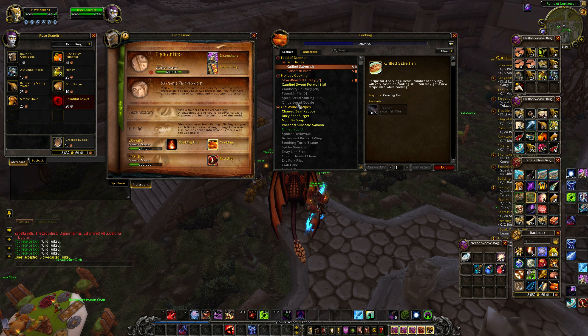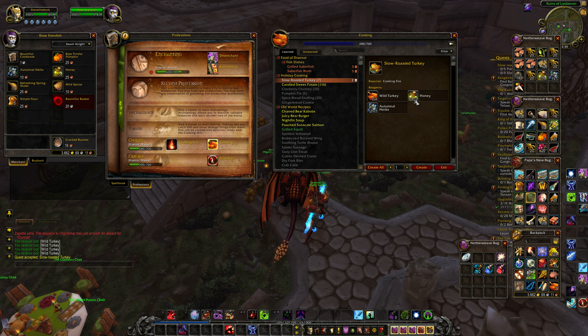All we need for the Slow Roasted Turkey recipe is 5 Wild Turkey, 5 Honey, and 5 Autumnal Herbs. We can obtain the Honey and the Herbs through the NPC at a reasonably low price.